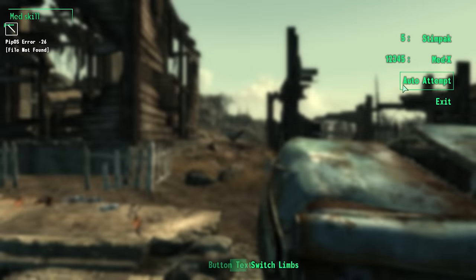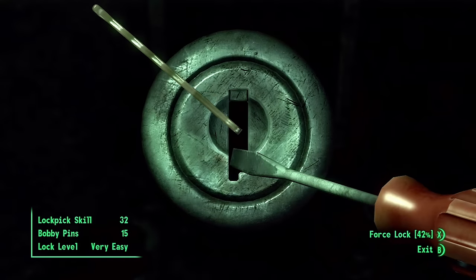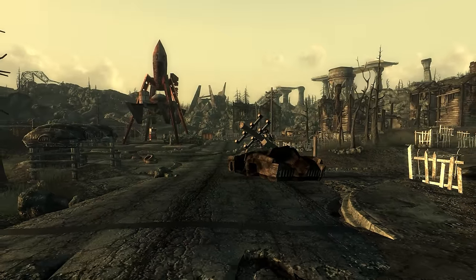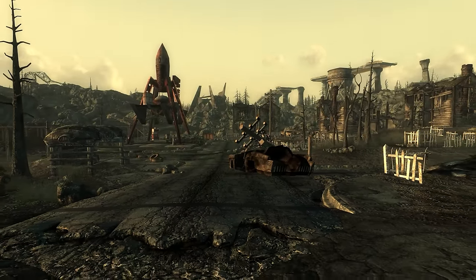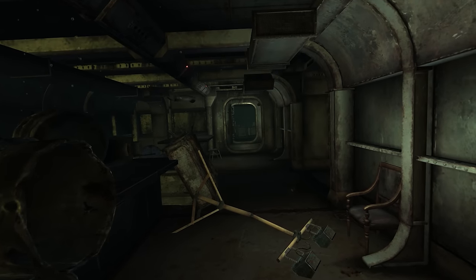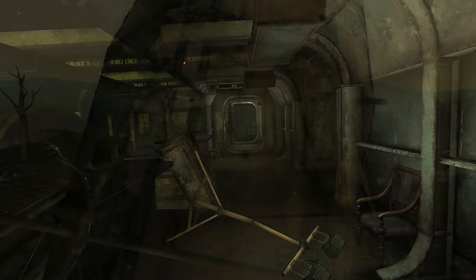The UI for the minigame can still be accessed, and it suggests the player could have automatically attempted to heal themselves. Their chance of being successful was linked to their medicine skill, akin to how the lockpicking minigame works. It seems that healing wounds would trigger varying sounds depending on what kind of damage you had taken, as one of the missing sound files mentions a burn while another mentions a wound.